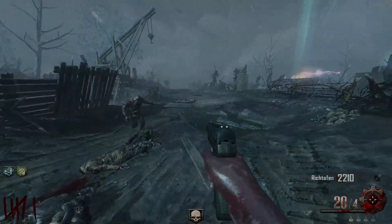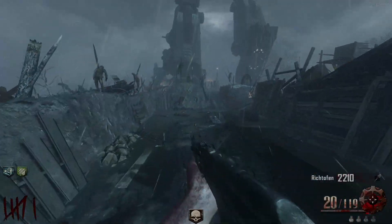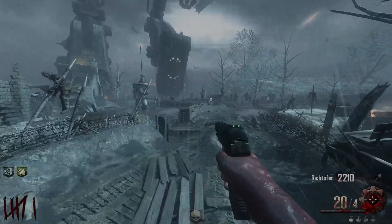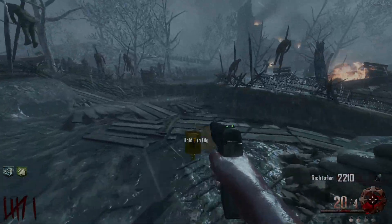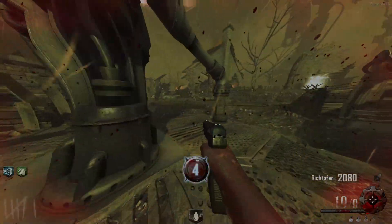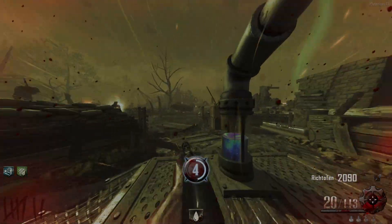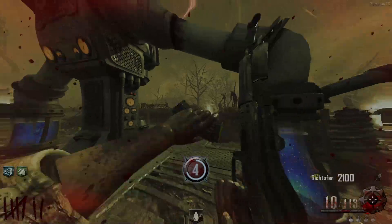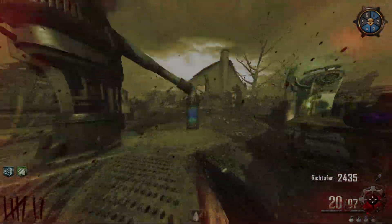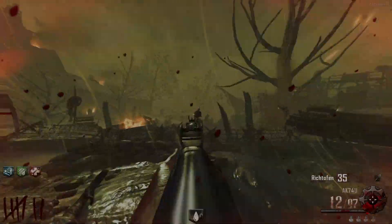Got an insta kill here. I'm gonna go ahead and get the generator on first and then end the round, because I do not want to be mid-round while activating the generator - that would not be easy to survive. I got zombie blood - let me end round and then get the generator on. I might be able to get enough points this round to buy Jug. Can I get enough points? I am like 65 points away - okay, got a zombie right here, kill him and buy Jug. Feeling a lot safer now!